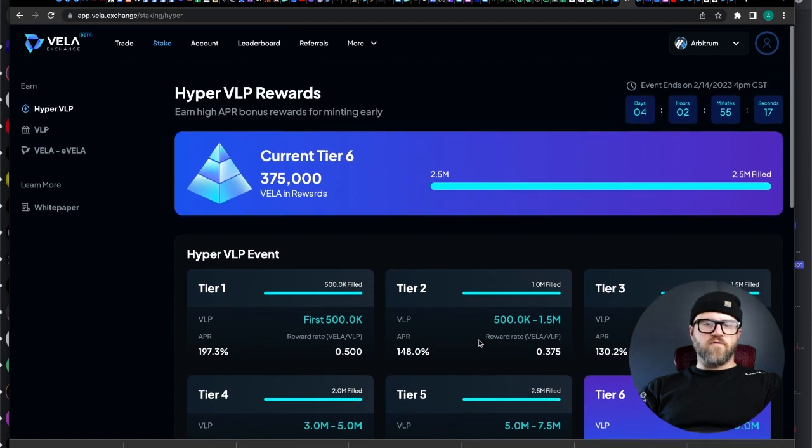Vila, if you aren't familiar, is very similar to the other Arbitrum perpetuals DEX. They're calling it a perpetuals DEX — really it's a trading platform where you can long, you can short, you can do some leverage trading.